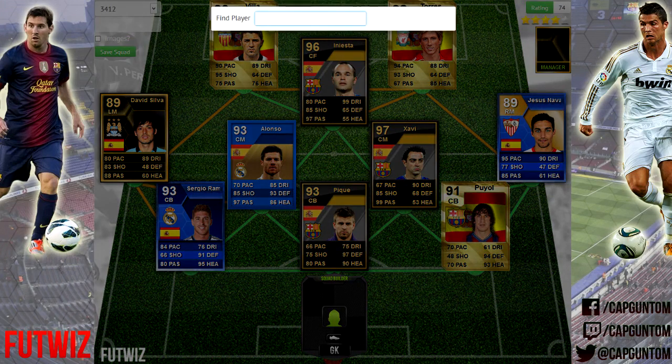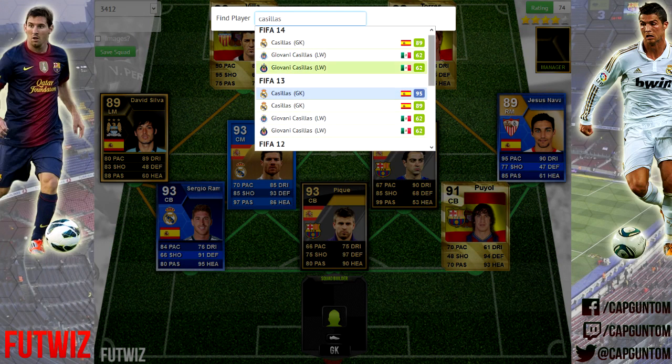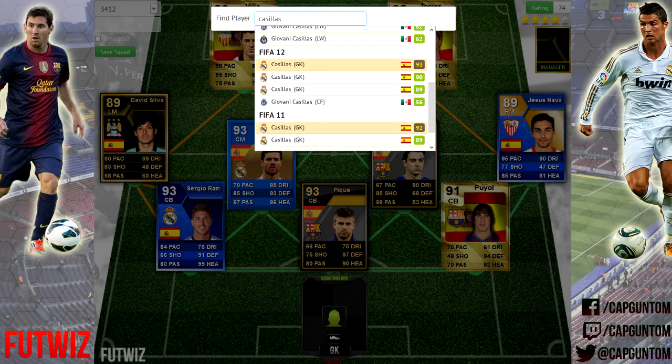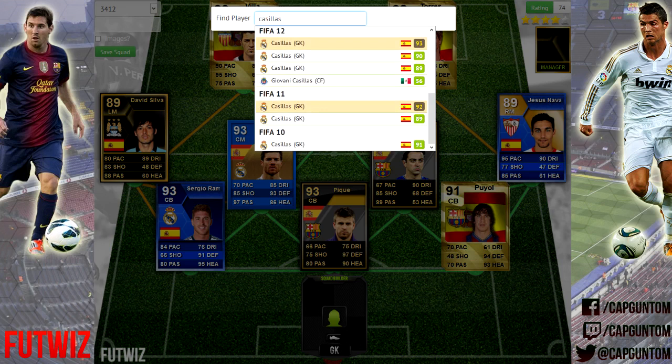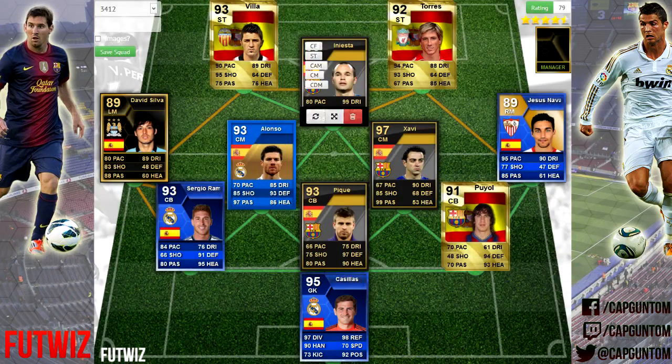The only position left to fill is the goalkeeper, and it's going to be none other than Casillas. His 95-rated FIFA 13 card is by far his highest — the closest he's had was 93 on FIFA 12, 92 on FIFA 11, and a 91 base card on FIFA 10. So we're going to go for this 95-rated card, and that completes the squad.